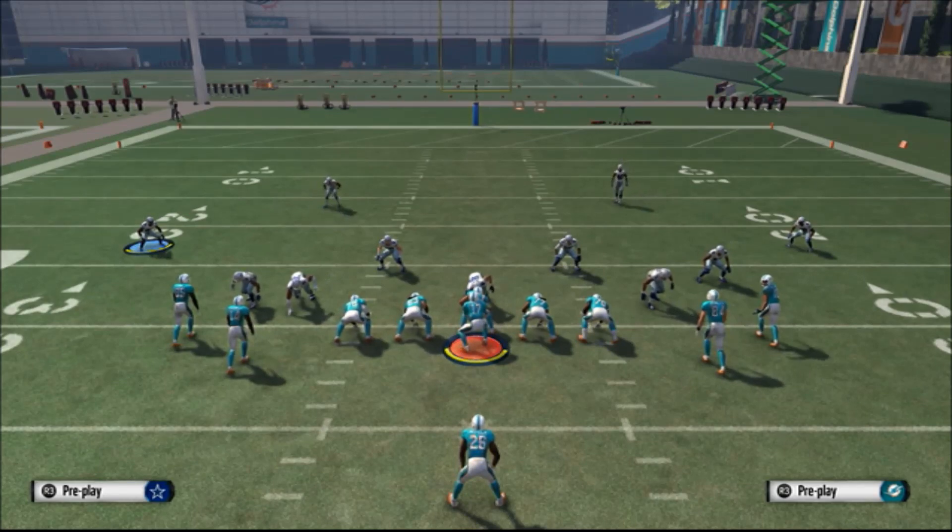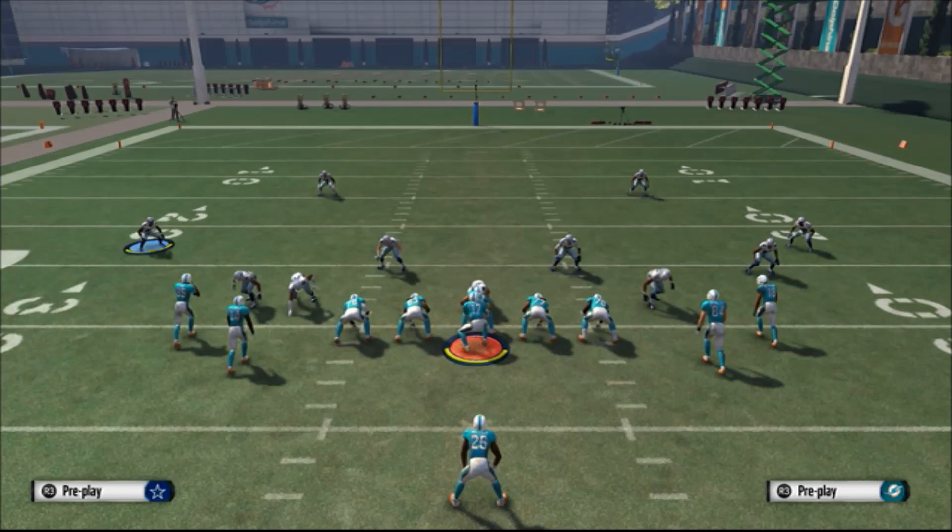Hey, what's up everybody, this is JP with GamingAuthority.com. We just released our best, most efficient ebook — it's our 3-4 Superstorm ebook. Right now it's got 14 plays to start: pass coverage, run stoppers, crazy run stoppers — this is our best run-stopping ebook yet. We got three-man blitzes, two-man blitzes. Check it out in the link in the description, it's only 10 bucks.